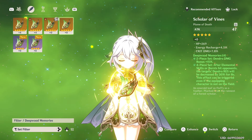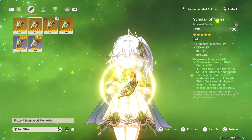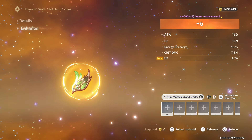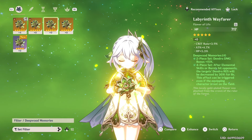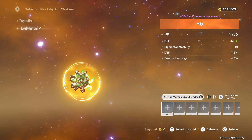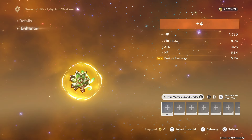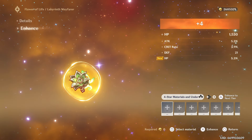Ideally we want elemental mastery substats on the feather and flower for maximum EM stacking, but critical rate and critical damage are also very useful. Energy recharge wouldn't be too good for Nahida. A good double substat roll would be ideal. Some artifacts went toward defense or energy recharge unfortunately, which isn't great.